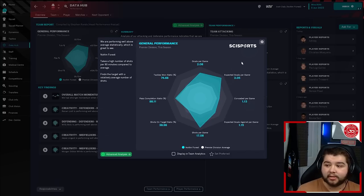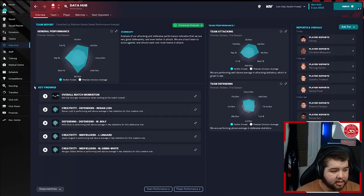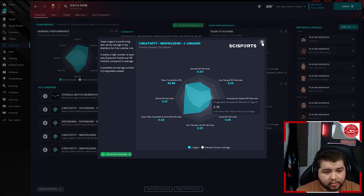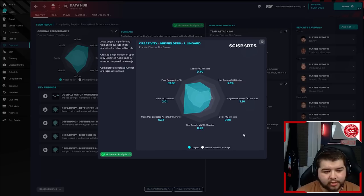Ideally I always like it when there's an exact goal difference from what you're conceding to what you're scoring, but with Nottingham Forest I'm 100% going to take this. You've got Lodi coming in with the creativity — full-backs playing quite a crucial role in this system. Jesse Lingard is actually performing well above the key average role compared to the Premier League. 82% pass completion. The assist every 90 minutes is 0.4, but it is actually outperforming a lot of players in the Premier League. Progressive passes just over three per 90 minutes, and key passes is actually quite good. Overall, quite creative — same as Morgan Gibbs-White.